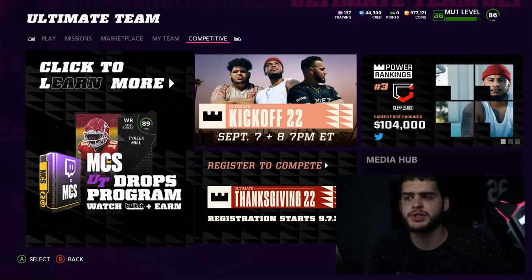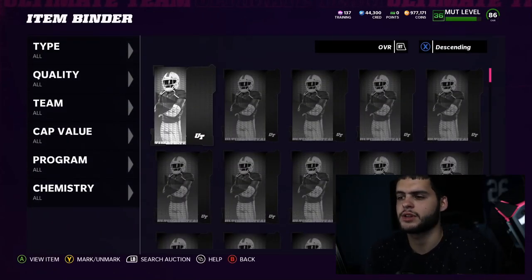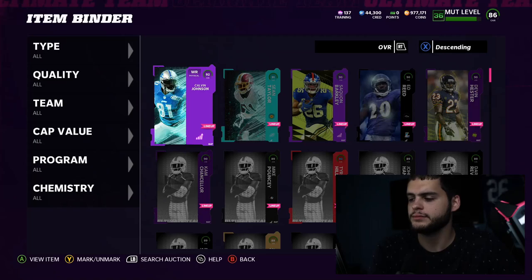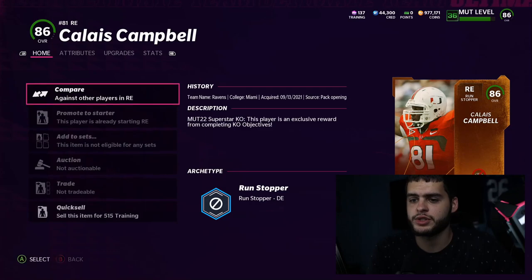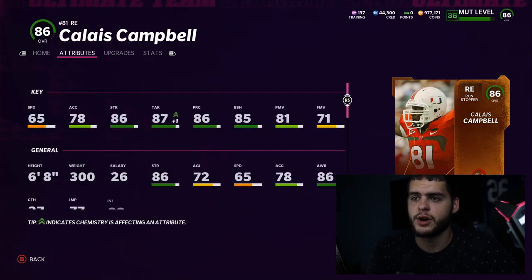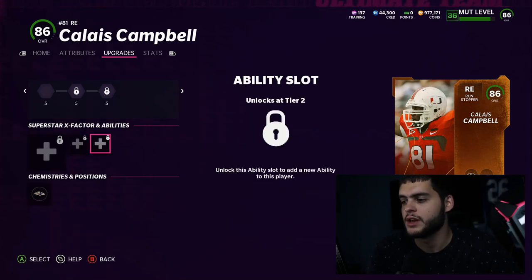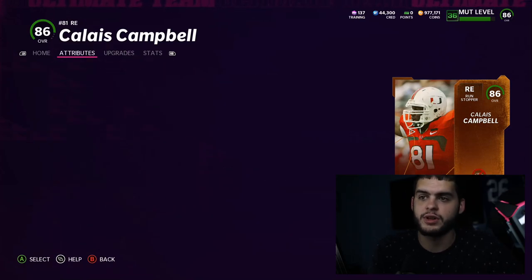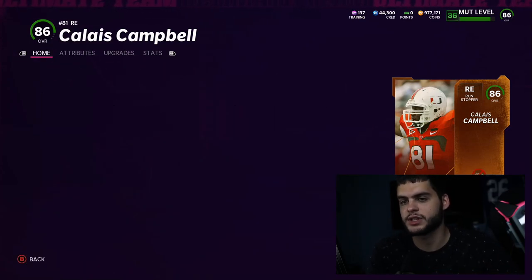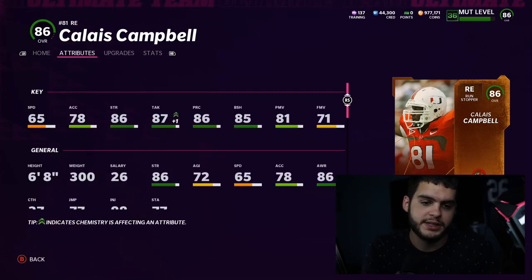Let's check out the Calais Campbell card. He's at the 86 overall spot and you can actually put their college card art on there, which is super cool. When you go to upgrades you can get their cool college jersey too. Having the college jersey on there just makes it way cooler — I really liked having Odell with the LSU jersey as well as Joe Hayden in his college jersey.